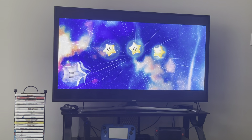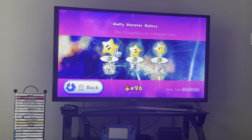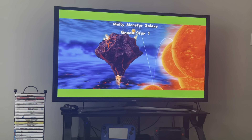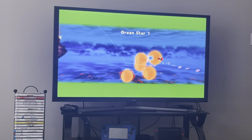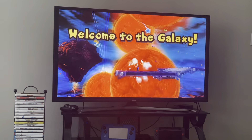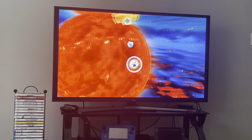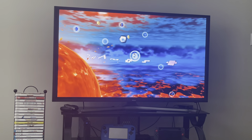We're going to do the green stars of Melty Monster Galaxy. I'm glad we had 96 one-ups. These green stars are pretty easy to get, except for the third one. The third one is kind of a tough one because you just have to know what to do. Melty Monster Galaxy is an easy galaxy, a little bit more difficult than Melty Molten Galaxy in the first game, but it's still pretty easy.